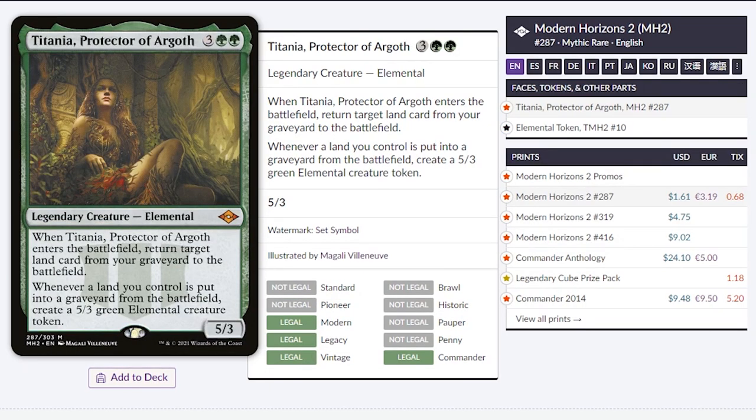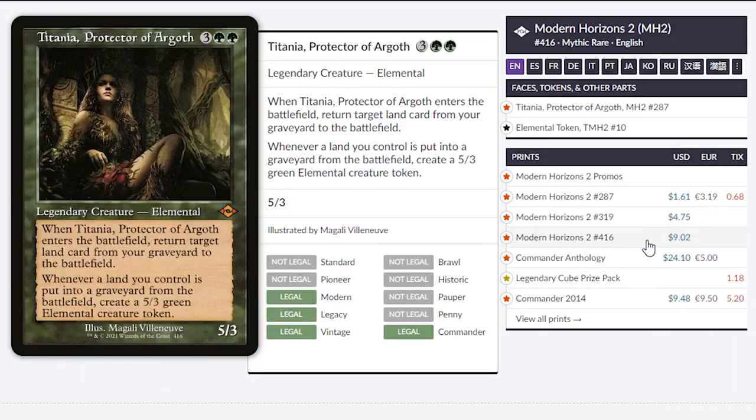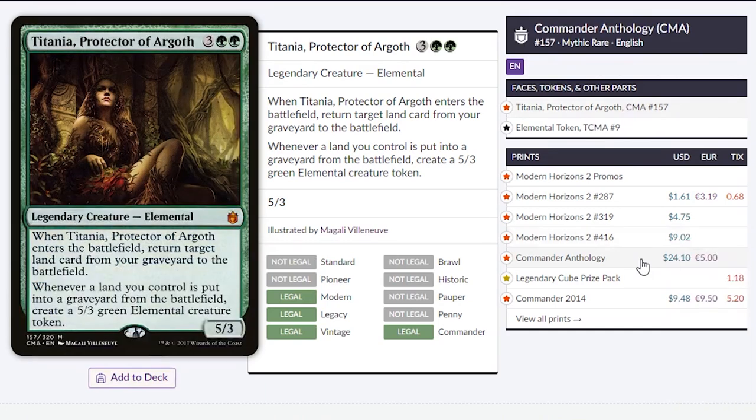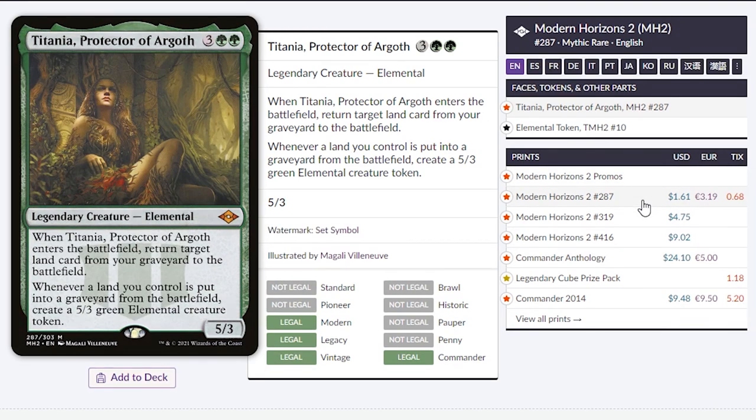Next up, we're talking about Titania, Protector of Argoth. This is only a $1 card. This can be an amazing commander if you love mono green and sacrificing your lands. Usually, this used to be a $15 card. And now for $1, this is a great deal, and I really recommend it. If you want the really sweet full art, it's only $4. If you want the old border, it's only $9. And in Commander Anthology from 2017, this is a $24 card. So I really recommend picking up Titania if you ever want to build her.